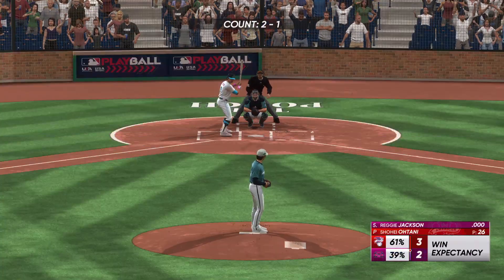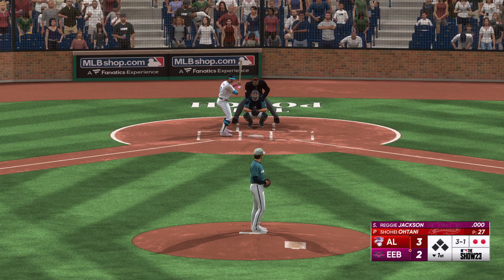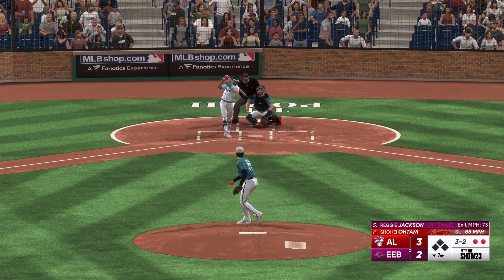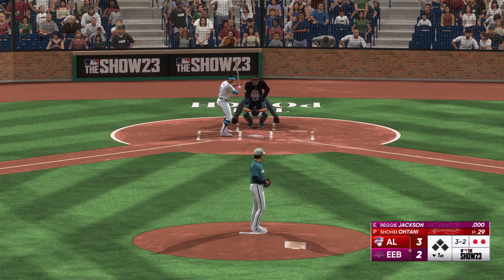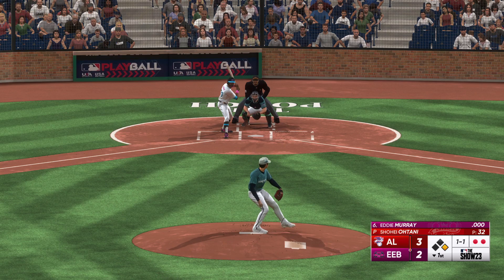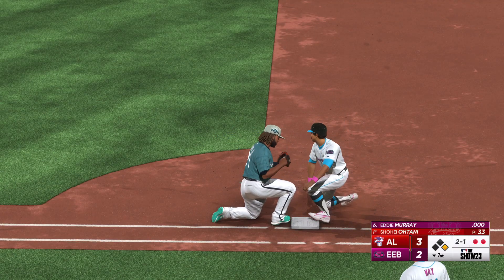Two outs, bases empty, next to hit: Reggie Jackson — big time power. Two balls and a strike, here it comes. That one drifts inside. Fouls one away and now three and two. He deals — and that's ball four. Take your base. It's been a little bit of a shaky inning but he's still in a good spot to get out of this thing without giving up any more runs. He's got to turn the page and go after this next guy. Next offering is down low. Ohtani picks over; Jackson dives back in safely.